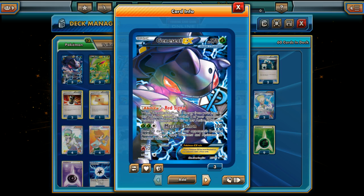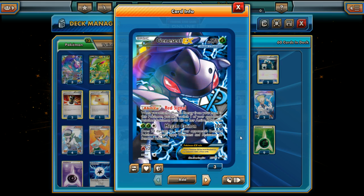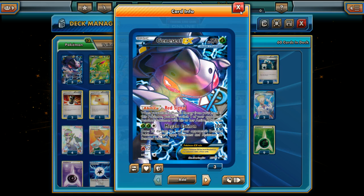The first Pokémon we power up is Genesect EX, the main attacker. Genesect EX has Megalo Cannon for 100 damage plus 20 to one of your opponent's Benched Pokémon — not the greatest attack, but it gets the job done. What makes it so good is the Red Signal ability: when you attach a Plasma Energy to Genesect EX, it acts like a Pokémon Catcher — you switch your opponent's Benched Pokémon with their Active, letting you target and knock out whatever you want.